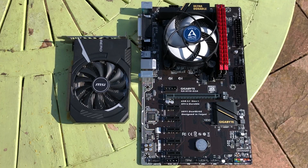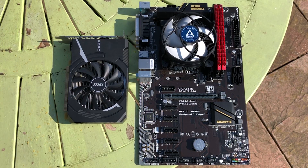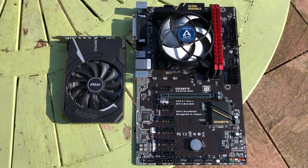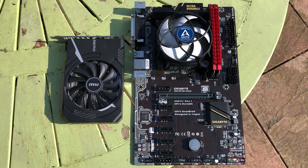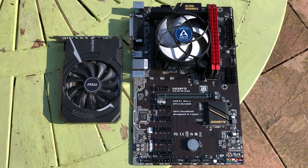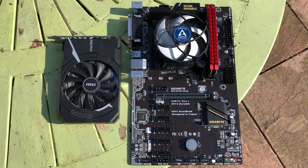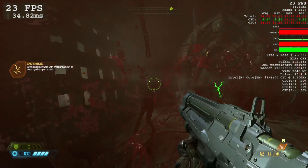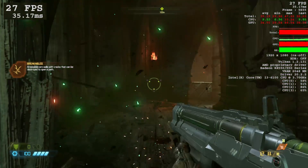Now, whether the i3 6100 is slower than an i5 2500K is debatable, but I chose this CPU as I couldn't help but wonder just how well a dual-core CPU would do. Using my Ryzen 5 would have been too easy. The main focus here though is the RX 550 and its 2GB of VRAM.